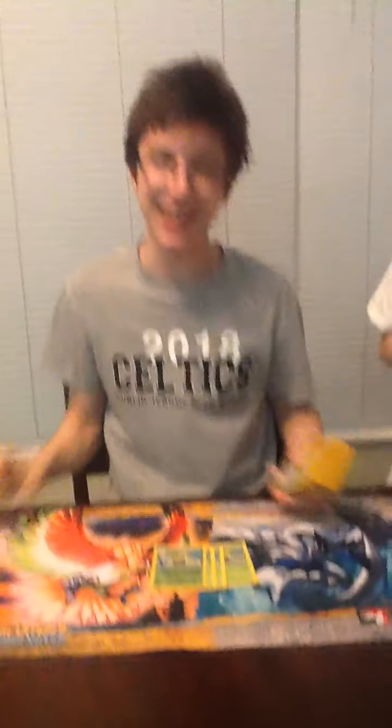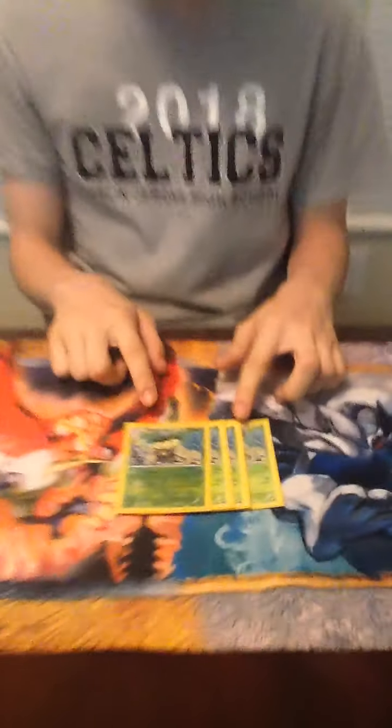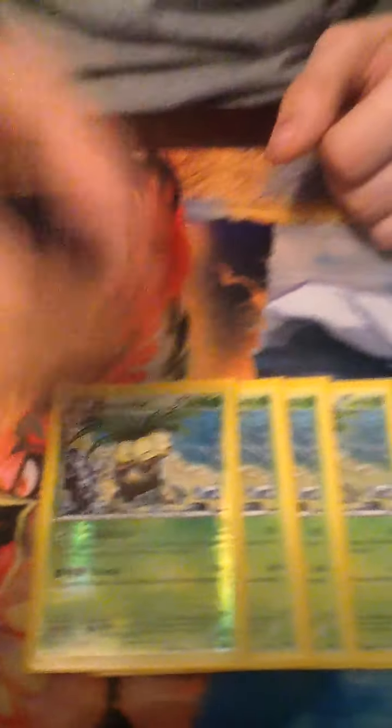So, drumroll — Exeggutor! That's the deck of the day. Exeggutor. In case you don't know, Blockade only does 10 damage for one energy, but your opponent can't play Supporters.